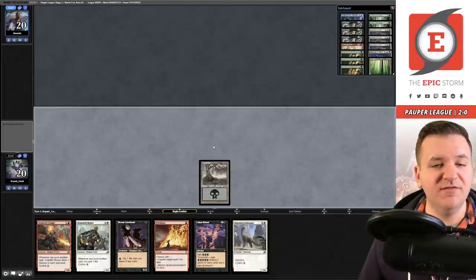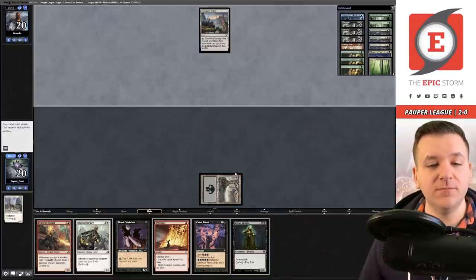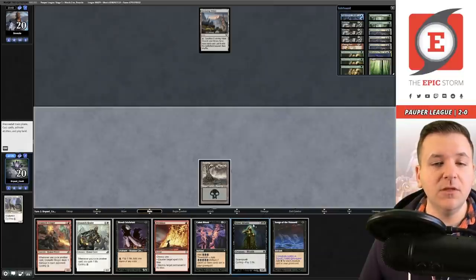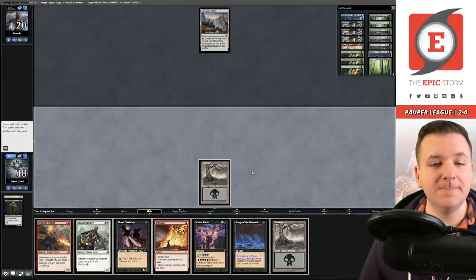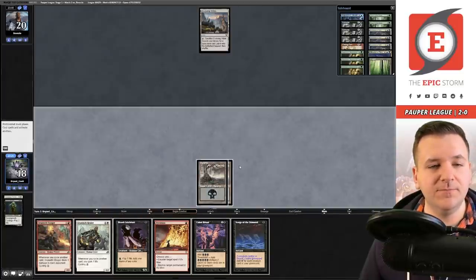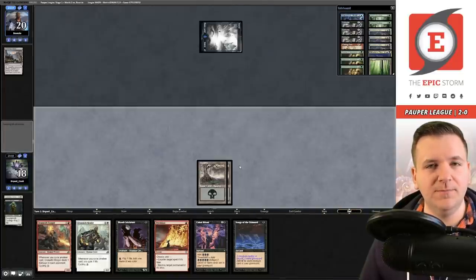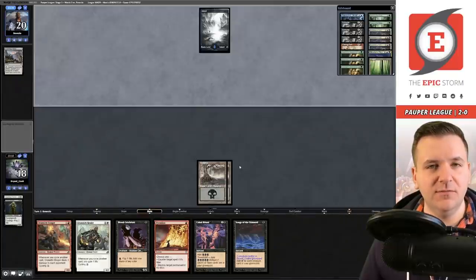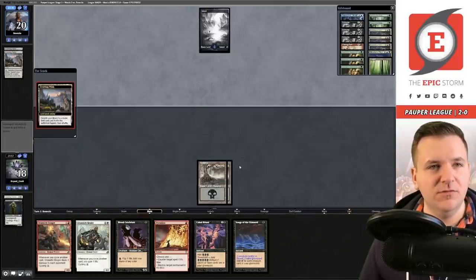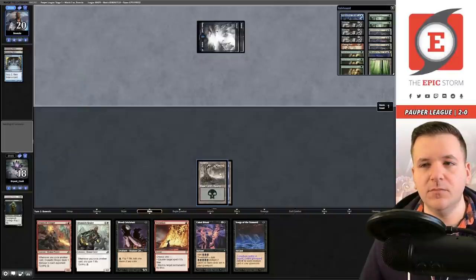We're just going to play Swamp and pass. Cycle on their end step — Evolving Wilds, sure. Cycle the Dino, Wreath. See if we can draw land two — cycle. I think we're just passing here. You could play the Blood Celebrant but I don't think that's something you really want to do yet — I'd rather just start cycling. Sort of a slow draw with the double Evolving Wilds. This is technically a window for us to do something since they're tapped out, depending on what our draw step is. Two to the top — I don't like the sight of that.